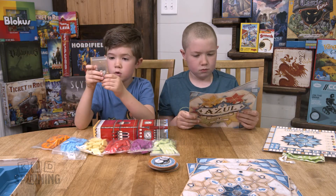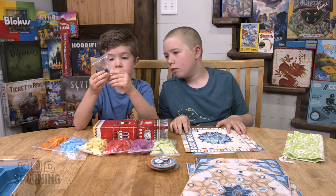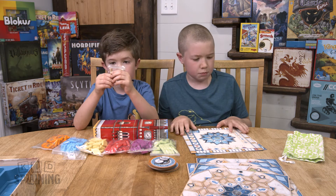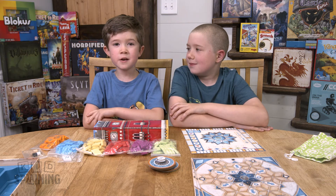This is the needles. It looks like there's gray team, brown team, black team, and white team. I don't know what this big brown one is for — maybe that's the points. So this is Azul Sower Pavilion. Once we learn how to play, we'll teach you. Thanks for watching our videos. Bye.